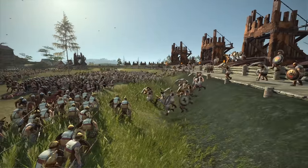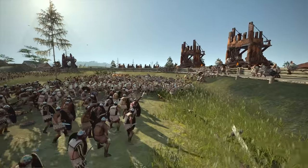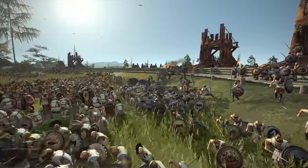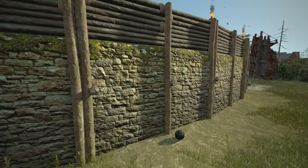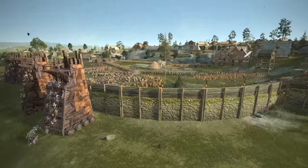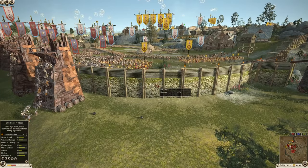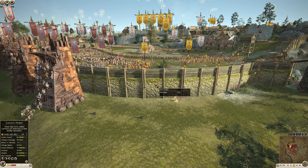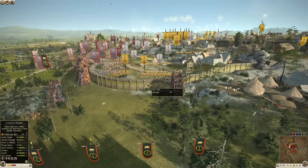That artillery is getting dangerously close. I'm kind of surprised they are wasting ammo going after this wall, because I don't think they need to bring it down — they've got plenty of siege towers.